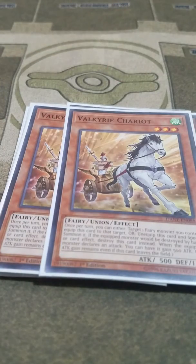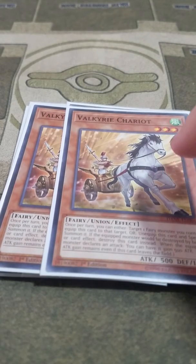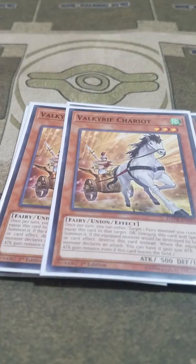Then I play two Valkyrie Chariot. I would take both of these out along with the Pegasus Wings spell for three Pot of Extravagance. Essentially it's just a smaller version of Fortune Chariot that increases the attacking monster's attack by 500. Other than that, it's exactly like Fortune Chariot except normal summonable.